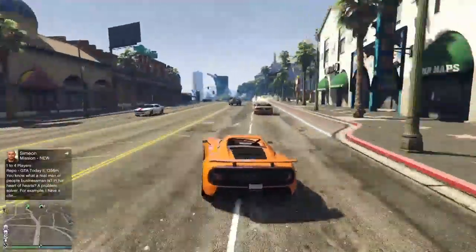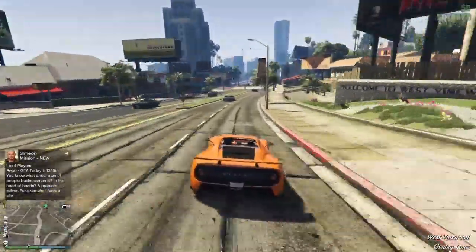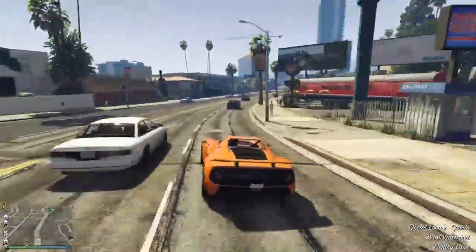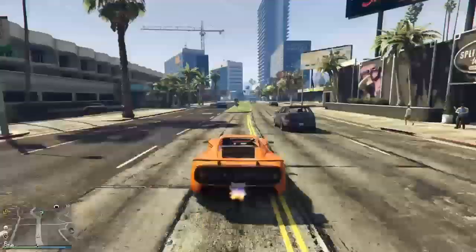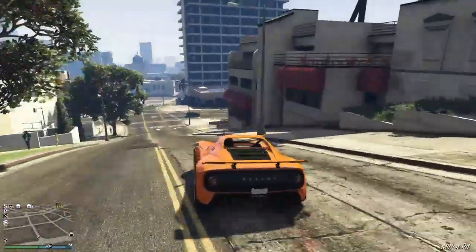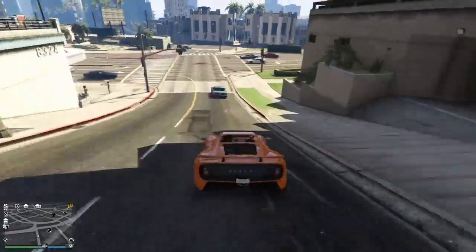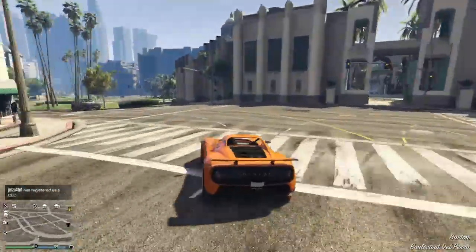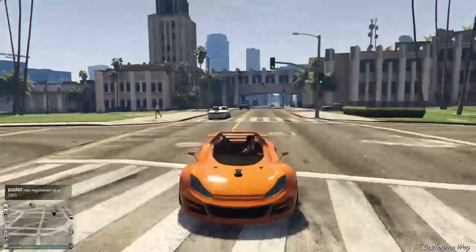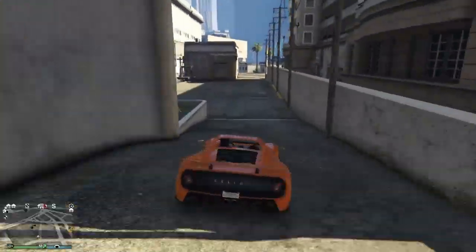Literally, this car just dropped as I'm recording this — the Ocelot Locust, a new convertible sports car. Immediately it looks like a Lotus — LJT, you can fuck off — but it really does look like a Lotus. Hence the name Locust. I do believe they're trying to hint at this as supposed to be some sort of Lotus, looks like an Elise or an Exige, just a roadster with no windshield type version.